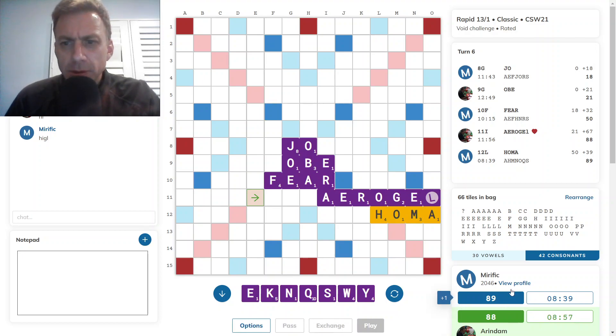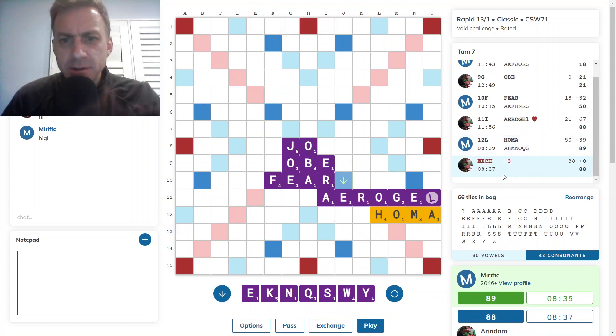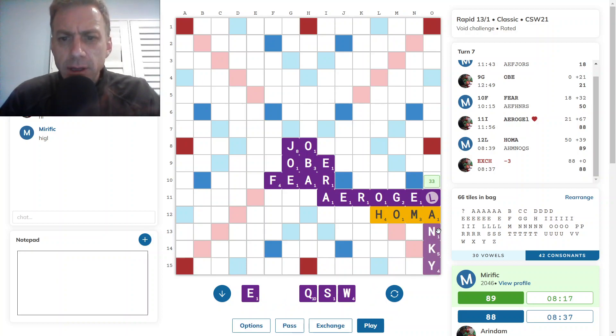Opponent taking a bit of time on this move. I wonder if he's looking for a nine-timer. INCY for 28. Okay, opponent has decided to exchange. I'm wondering — LANKY. LANKY is good. LANKY for 33. Not a great rack leave, but the score's okay and it does take out a hot spot both in column O and column N, which was very hot with a potential high-scoring tile there.